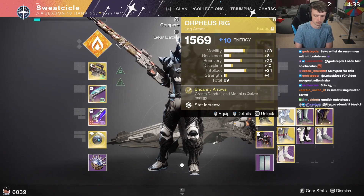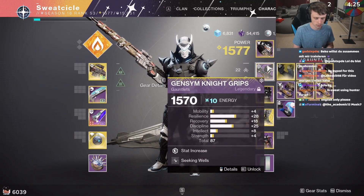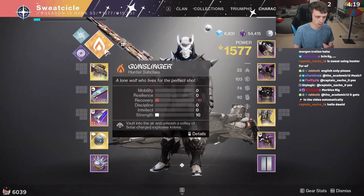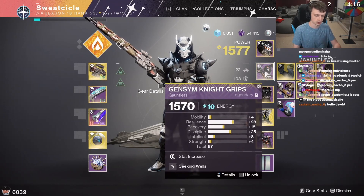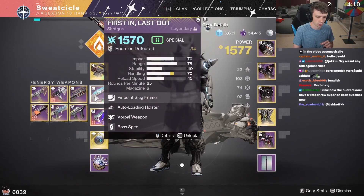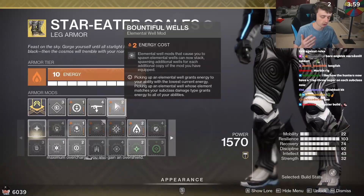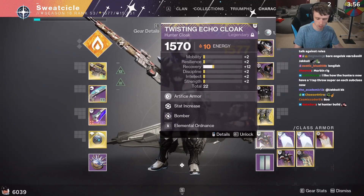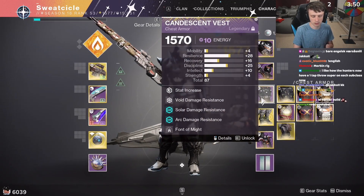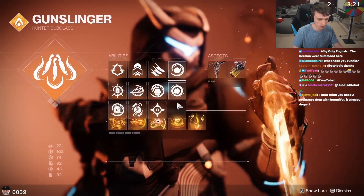One thing you could swap to on Tether is Orpheus Rig, for the longer Deadfall tether, and if you're using Mobius Quiver you get the extra shot. As far as armor mods go, I'm running Elemental Ordinance: every time I get a grenade kill it spawns an elemental well matching your subclass. Seeking Wells brings the wells to me. Font of Might gives me that huge damage buff for weapons associated with my subclass. If I'm running a solar subclass, I want all solar weapons. I have two Elemental Ordinance on, so every grenade kill spawns two wells — basically feeding into Font of Might as much as possible.